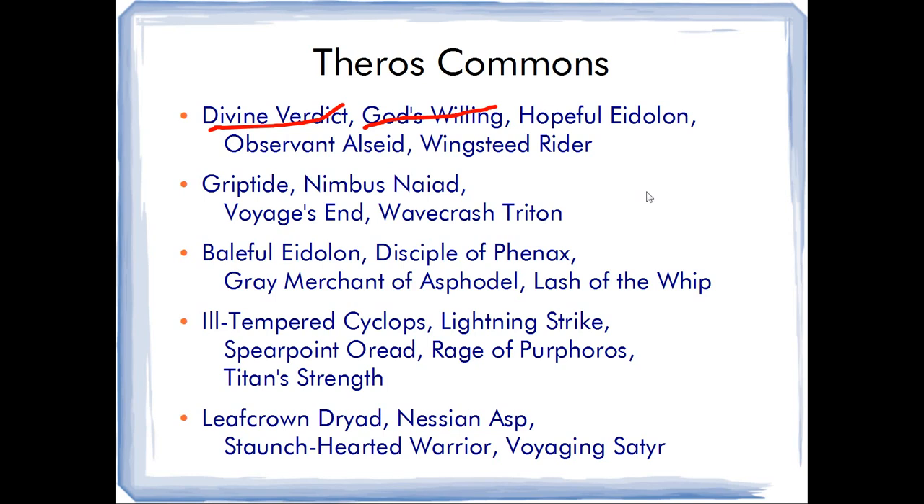For the blue commons, I only put four here — you could add Prescient Chimera fifth but I don't really like it; it's not well suited for the format. Here we see Griptide and Voyage's End next to Nimbus Naiad and Wavecrash Triton. Nimbus Naiad is my pick for best blue common because it's a bestow creature that's good on turn three and five, it solves all the problems blue has, and it's good in basically any deck. In a sense it's comparable to Leafcrown Dryad but so much better on the offense.